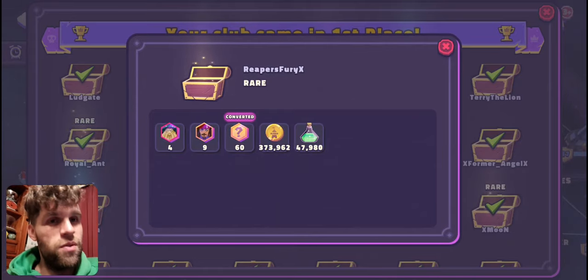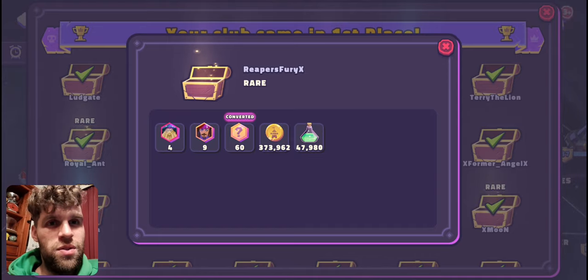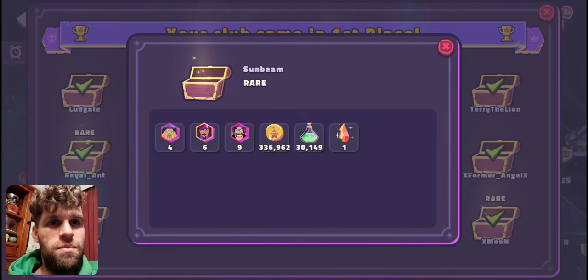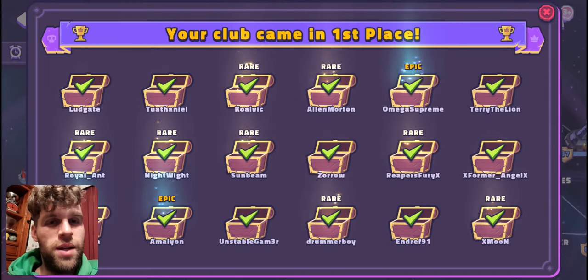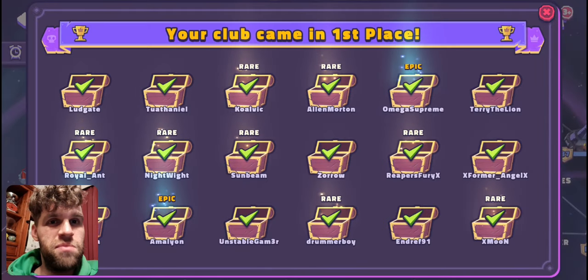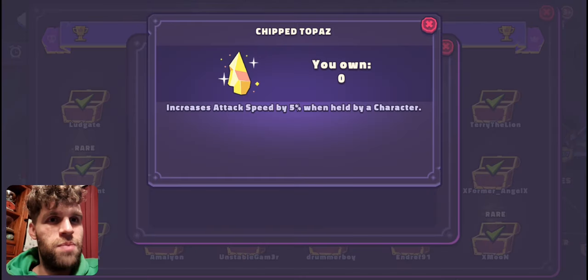It's still up from the first week, which is good. Reaper got 300-something gold and four Davies. Sunbeam got the stone again — stone, four Davies, 300 gold. Night got six Davies and 100k gold — that's quite alright. And six stone and 90k — that's good. And what kind of stone was that? Attack speed stone as well.